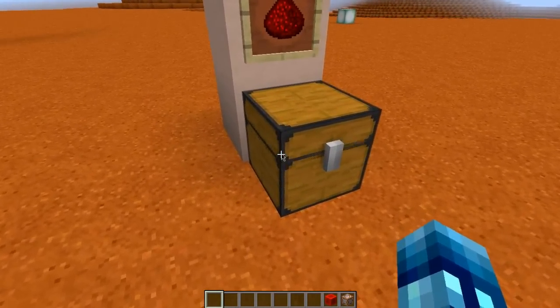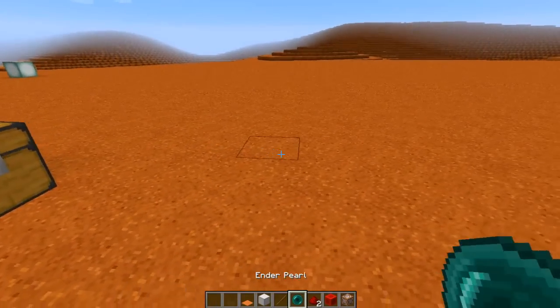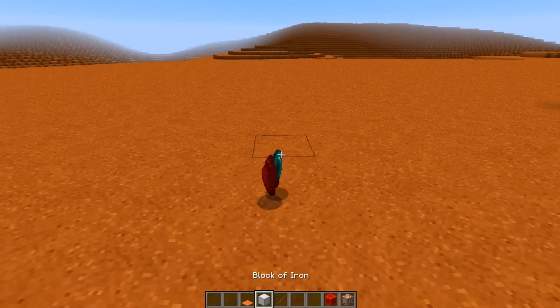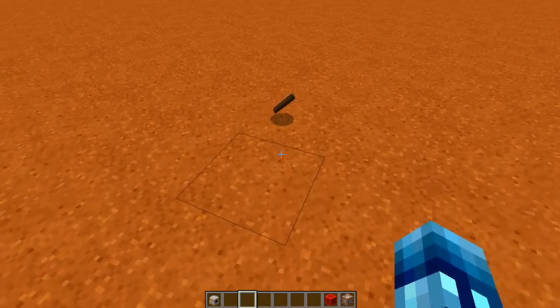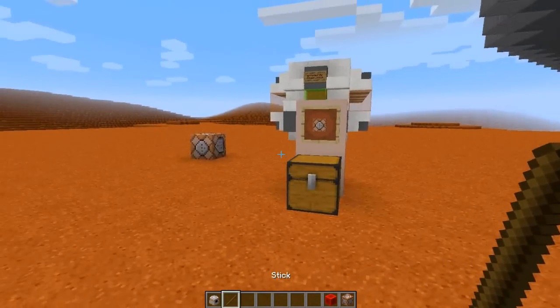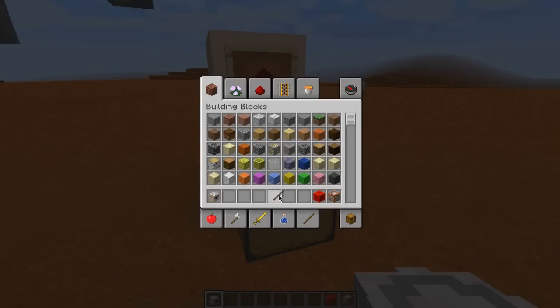Let's go over to the redstone chest and grab our first materials. You're going to need two redstone, an ender pearl, a block of iron, a stick, and an orange carpet. It didn't consume the stick, but we got the BB-8 head, which is all that matters. I'll just throw that stick away.